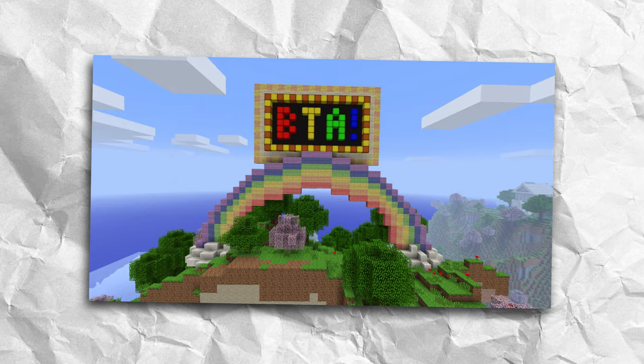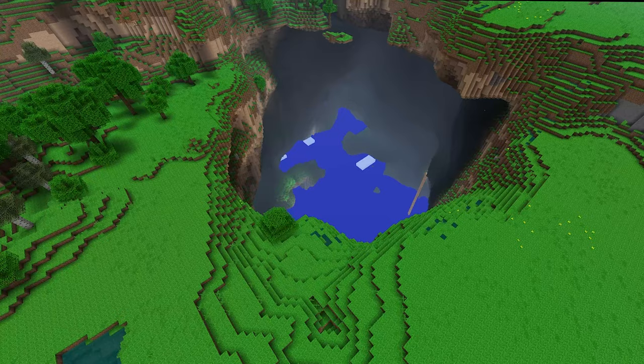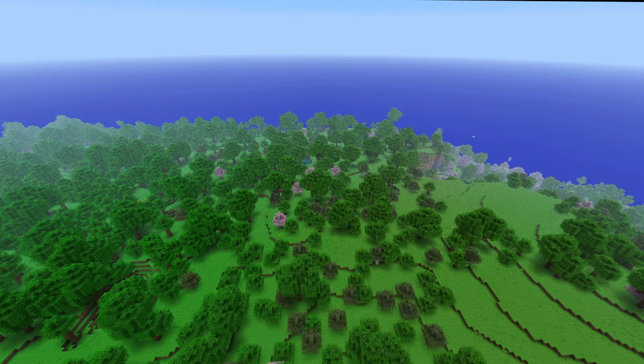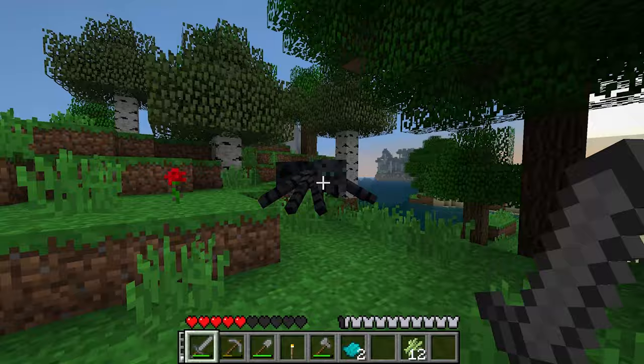This is a mod for Minecraft Beta 1.7.3, which aims to keep the feeling of old Minecraft updates while adding improvements, as well as lots more features such as new biomes and items. Better Than Adventure is described as more of a fork of Minecraft, rather than an addition to it. In some ways, it feels like what the game could have been if it took a different path in development.